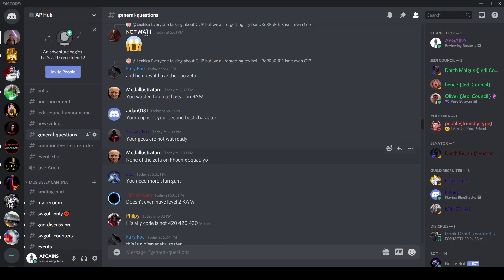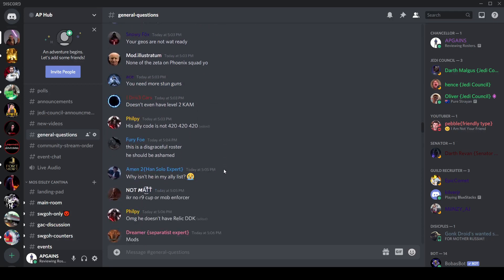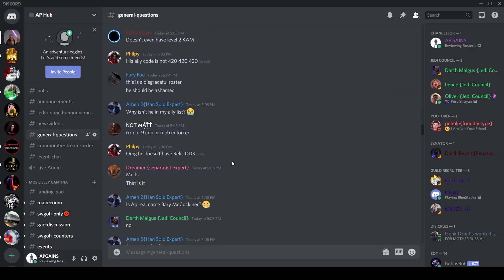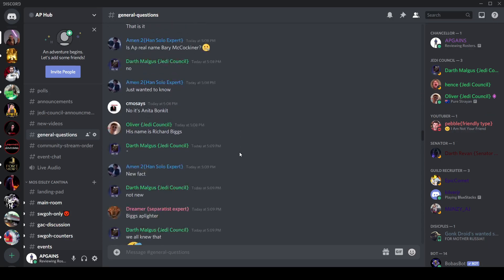No Zeta on the Phoenix Squadron. You need stun guns? Ask CubsFanHan where all of our stun guns are. Doesn't even have level 2 cam — if you guys missed it, I forced Arnold to level 2 his cam. He was pretty upset about that, but Arnold is no match for the might of the 69th Precinct. This is a disgraceful roster, he should be ashamed. Why isn't he in my ally list? I think I'm actually full up on allies.